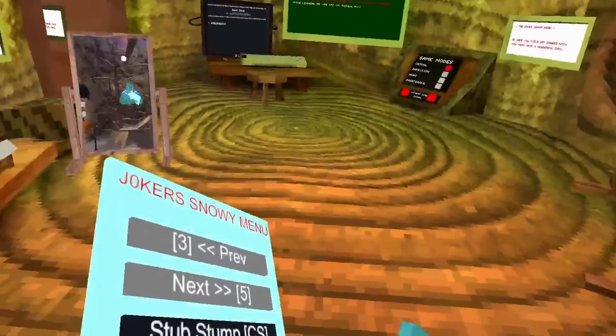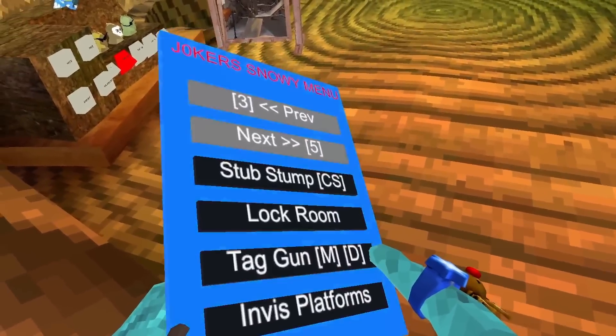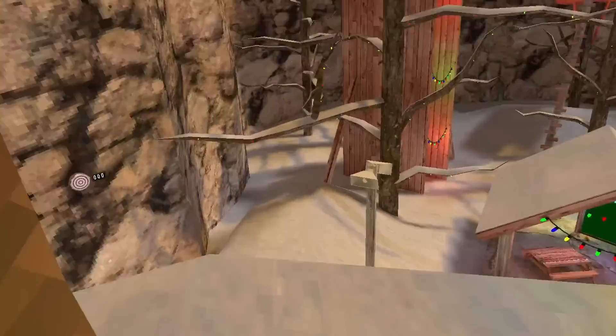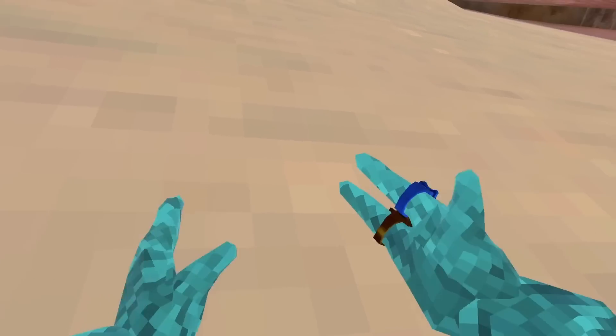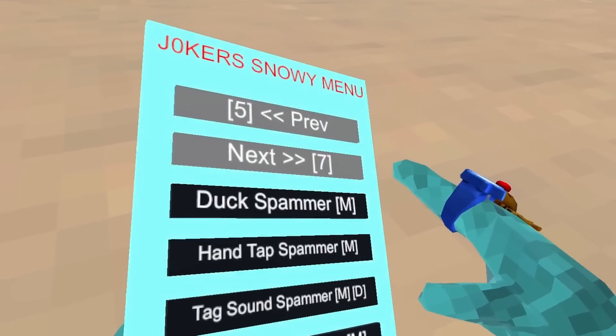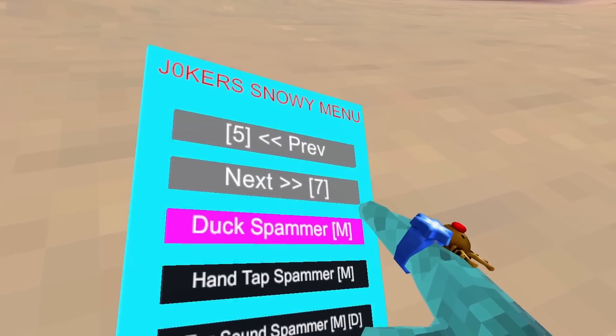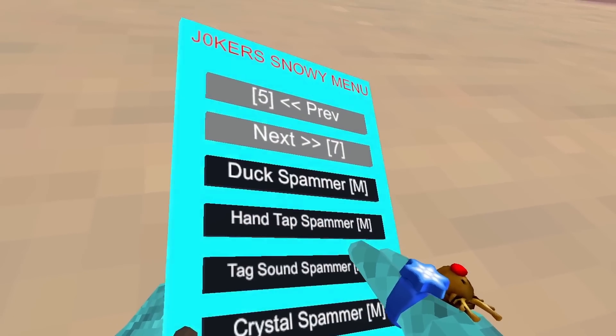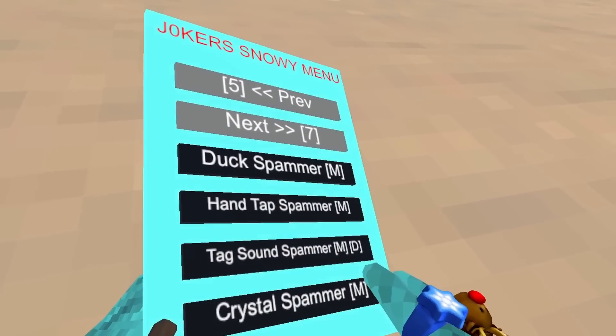Locker — not sure what that one does. Tag Gun I could test, but I don't want to get banned. It probably works since it's new. Lock Lobbies — use it with your friends in a private lobby. Vibrate Controllers — that does work, that's weird. Join Random Public, Duck Spammer — it actually works. Hand Tag Spammer works too. Tag Sound Spammer — that's annoying.